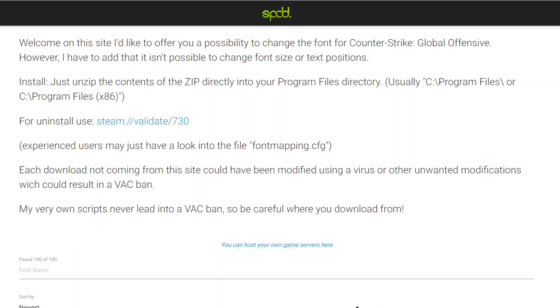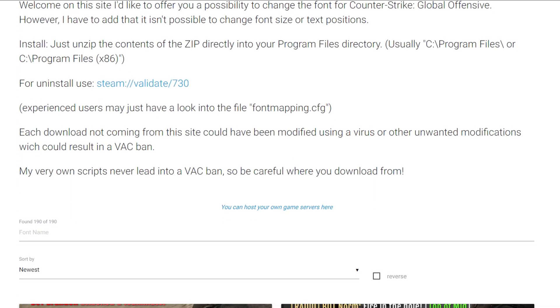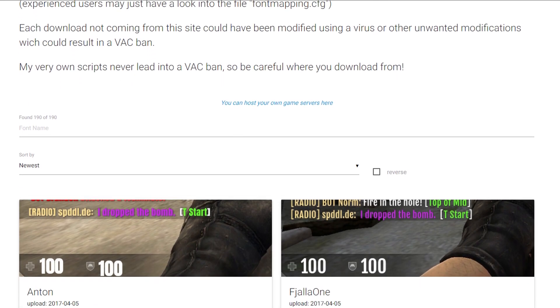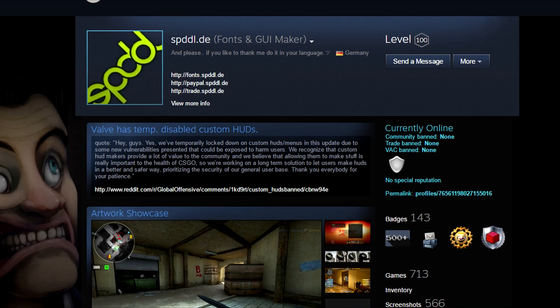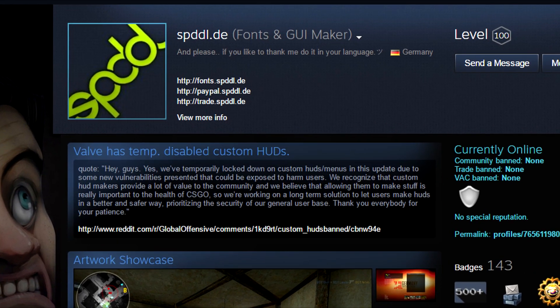If you're using a custom font, you can now download the latest version of the text color mod and it will work. Also, if you don't know how to download custom fonts for your game, visit this site that I'm going to link in the video description. It's made by this awesome dude who's constantly adding new fonts, so make sure you give him a plus rep.